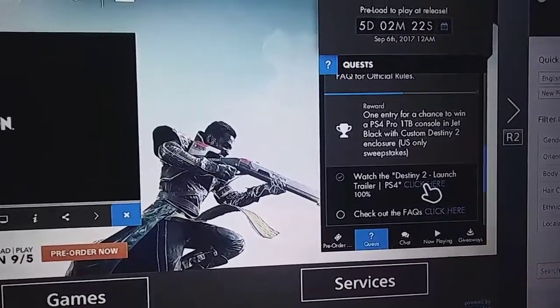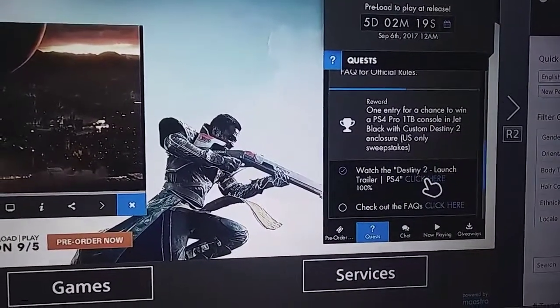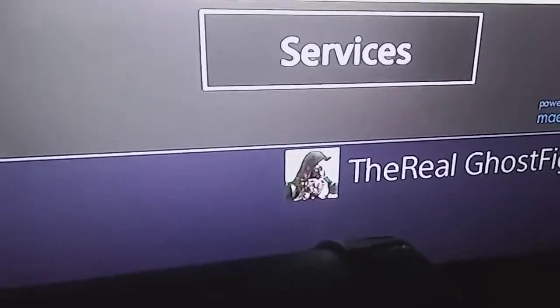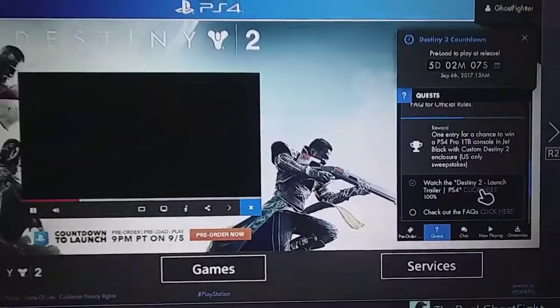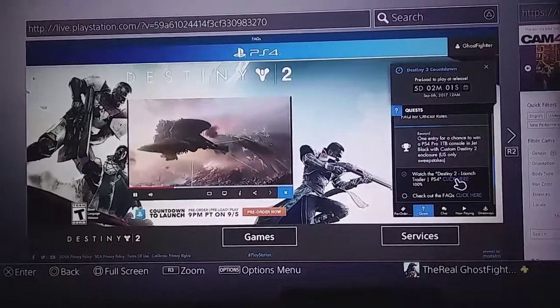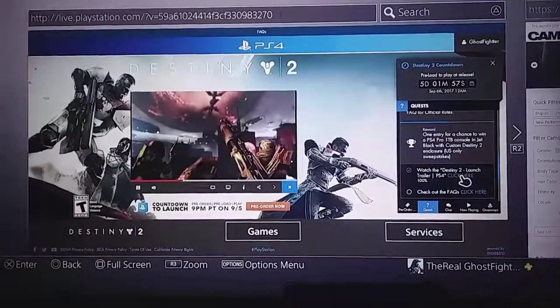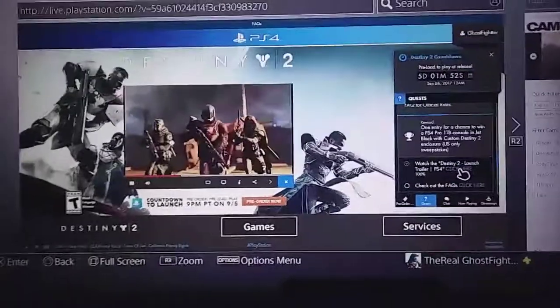So this is easy stuff that you can do when you're just being bored. Come to your PlayStation 4, get on the internet, and do these things to claim prizes. As you can see, I do have the avatar — I have the Cayde avatar, I have the theme backsplash. And I'm going to do these other videos, which is going to give me other prizes and a chance to win a one terabyte PlayStation Pro. It's maybe one in a million, one in five hundred thousand, whatever it is. But guys, I'm trying to inform you with the best information possible. This is Ghost Fighter 2 T's.